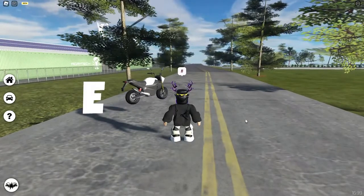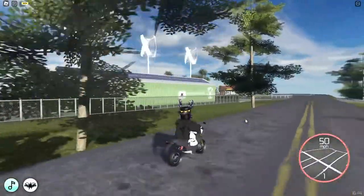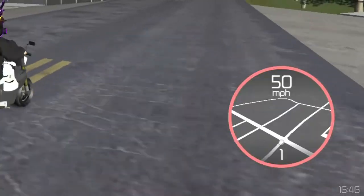The third bike is Hanai Knorli E125. I assume the E in the name means electric. And by the sound of it, it is electric. It cannot do a wheelie, and it only goes 50 miles per hour.